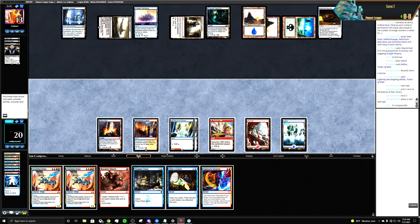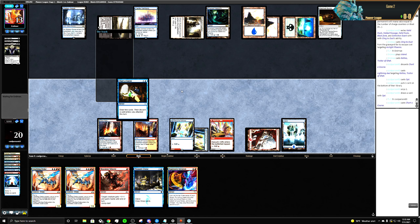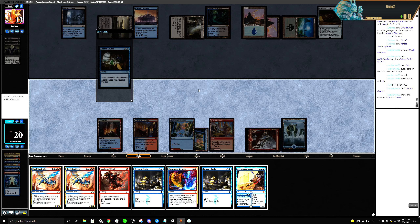I'm at eight, nine. Let's Chart a Course real quick. I think I want to discard the Expressive Iteration — I'm probably gonna discard the second Treasure Cruise.